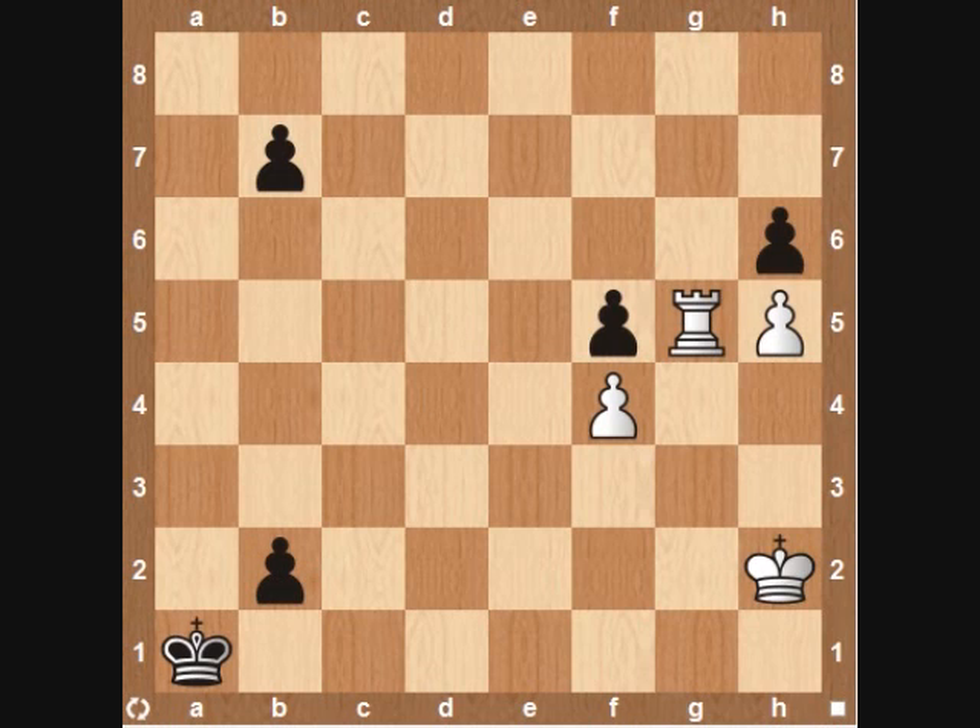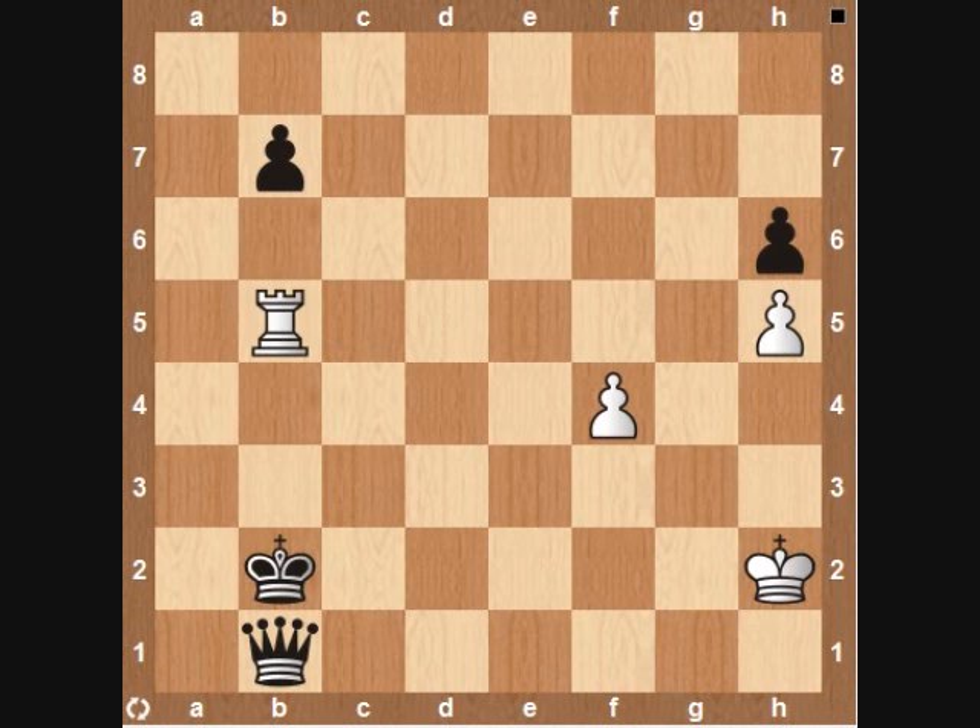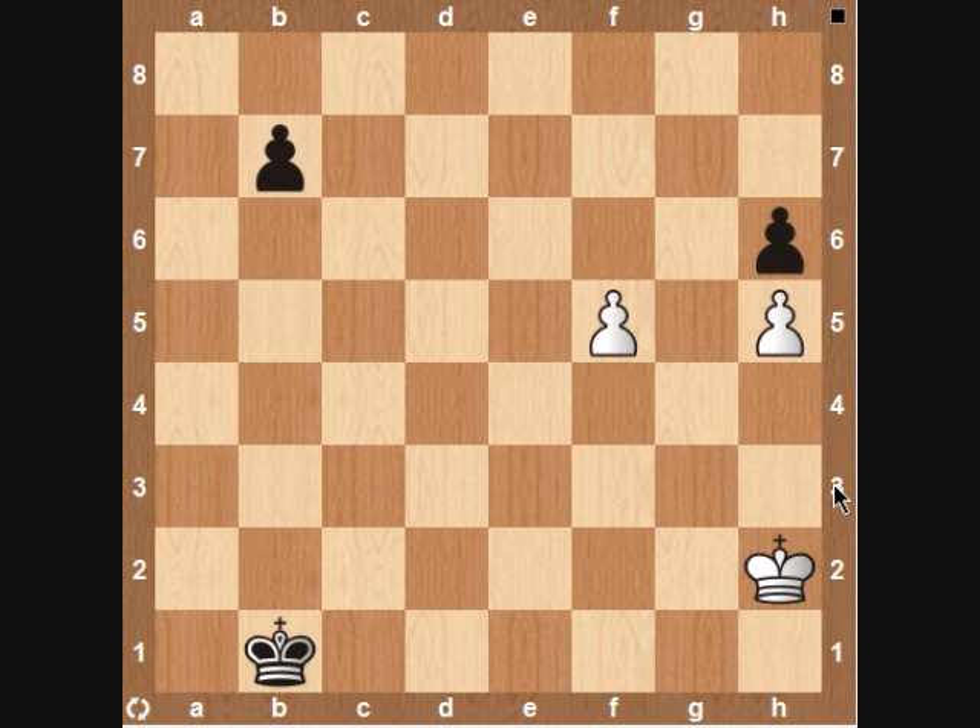Now let's look at black's other try. Instead of capturing on g5, he just pushes the pawn. This looks quite scary, but it also wins for white due to some tactics in the position. The position of the king means he's subject to a check on f5. So rook takes f5, b1 queening, rook a5 check, king b2, rook b5 — again this skewer on the b-file. King to c2, rook takes b1, king takes b1, and now f5 is again an easy win for white. I thought this was a very interesting endgame study and a good opportunity to practice tactics and calculation training.